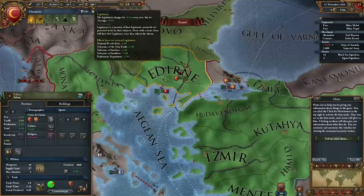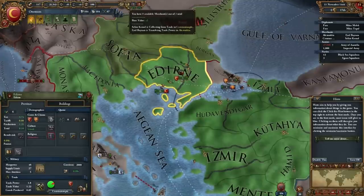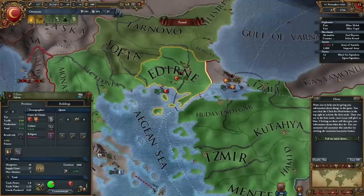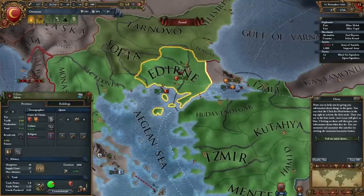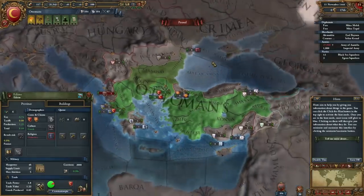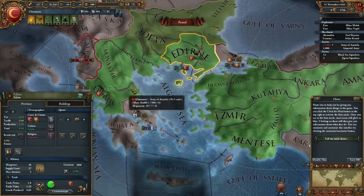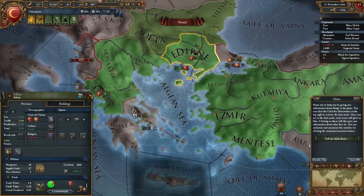Legitimacy is how legitimate our monarch is. We have merchants available, colonists — these are aspects from Europa Universalis 3, which are our various agents that can help us do various tasks that we can employ to our will.